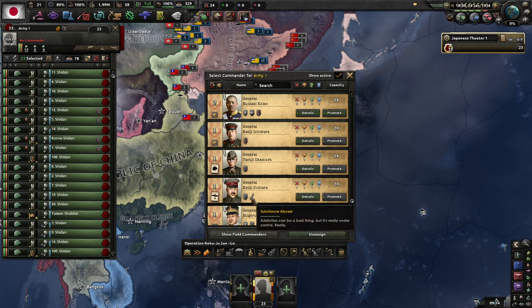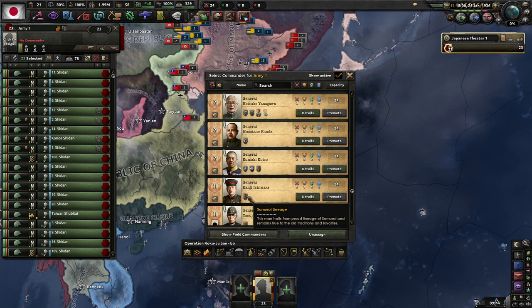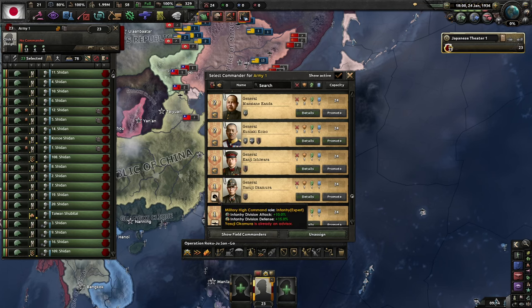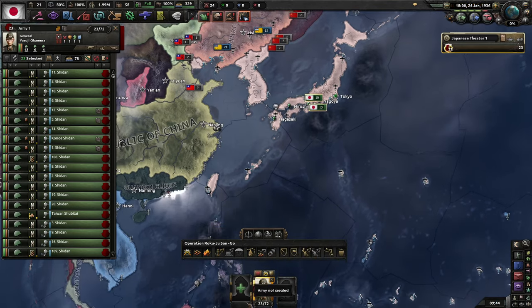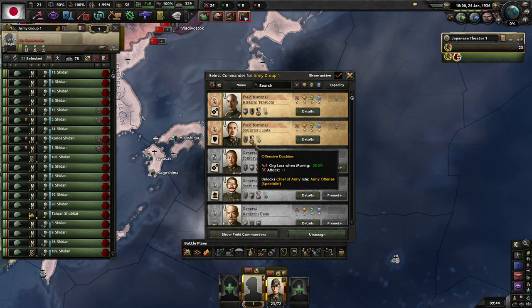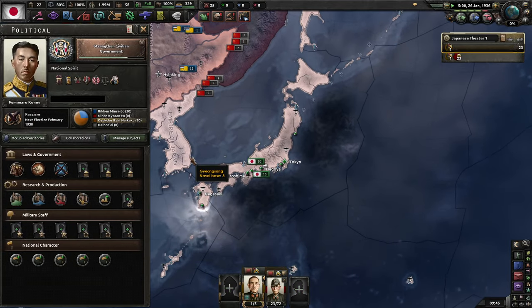There's a 'substance abuser' trait — yeah, that's something that the mod adds. I'm going to go with this general because he's a bit of a blank slate. I'm not sure how this samurai lineage is going to work out as a doctrine, because we're going to be attacking before the civil war that will inevitably happen.